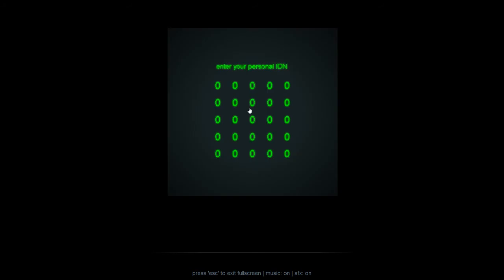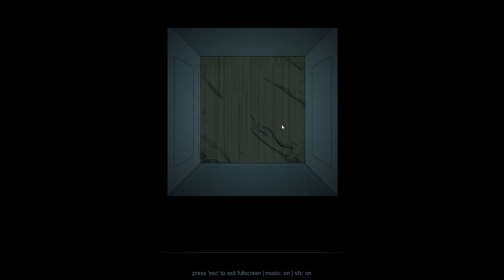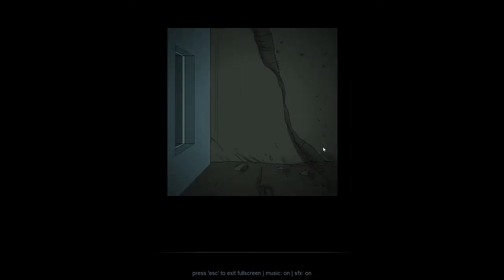Let's try scanning again. This time it lets us through. Enter your personal ID number. Well, I don't think we have one — we haven't ever seen one in the games before, and there's certainly no hints as to what this is. Let's just start putting in some numbers and see if we can get lucky. Nope, we're not lucky, and we're being dropped. Okay, we can get out now.